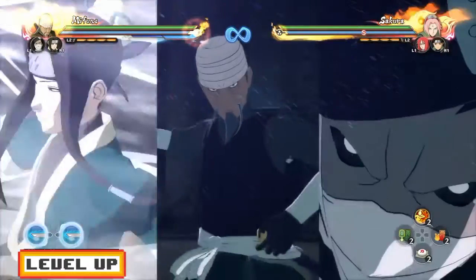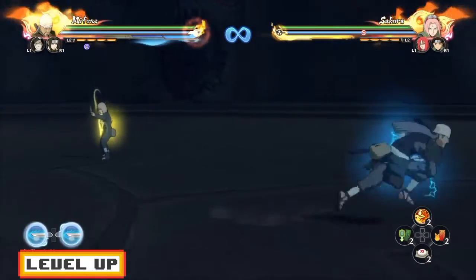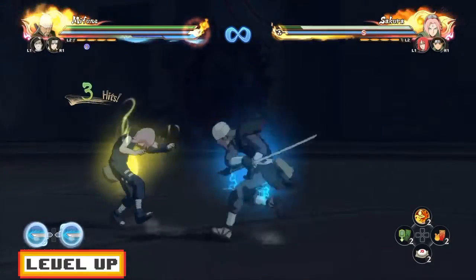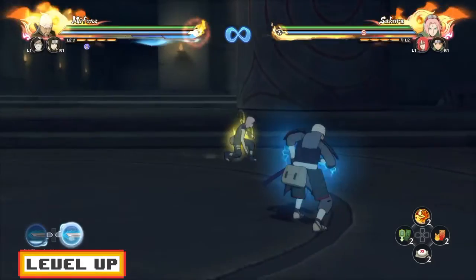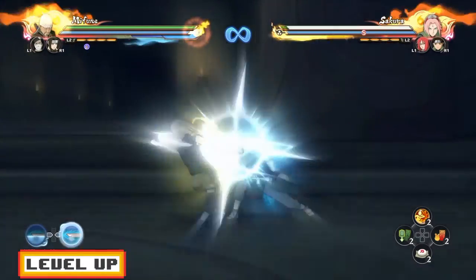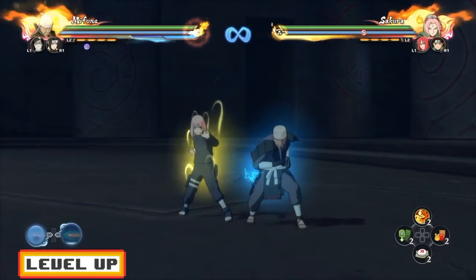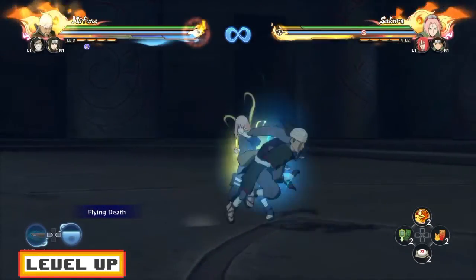With that said, let's talk about his Awakening — I'm only going to be covering his Flying Death Attack, which is the attacks on the D-pad. Five hits into the down combo, you guys can cancel out of that, as you guys can see right there. And also, I believe it's four hits into the neutral combo — yeah, four hits into the neutral combo. You guys can go for the Flying Death Attack if you guys are interested in that.